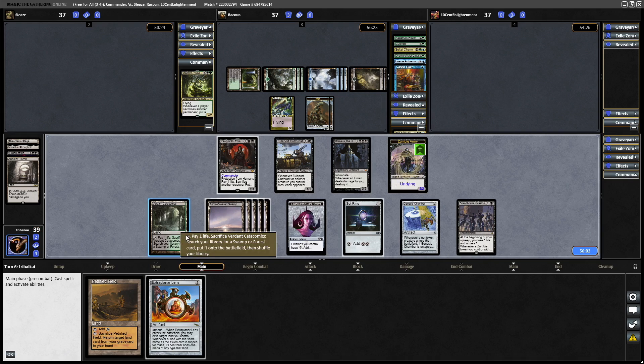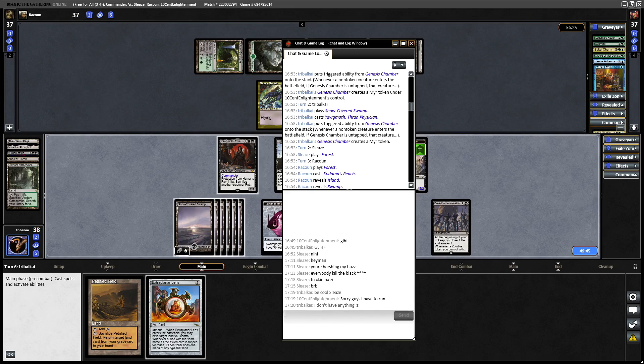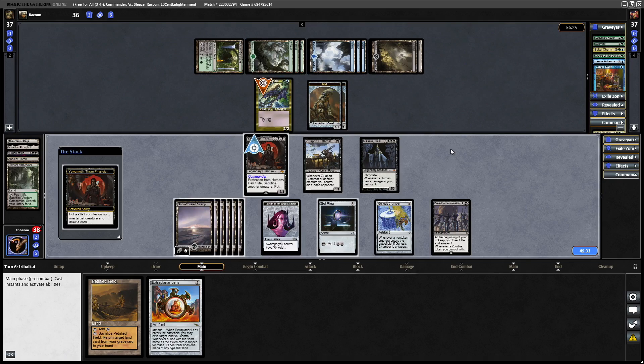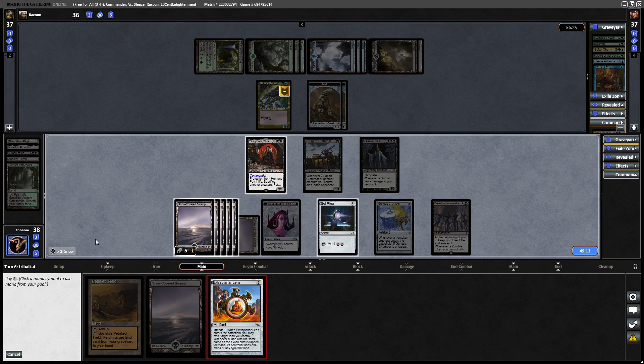We're not actually drawing into anything, so I don't know why they're scooping there. Anyway, I'm not going to say the same thing over and over about randoms on MODO. Let's try and get into something — we'll get rid of this flyer by sacrificing the zombie army. We're just drawing into mana apparently. Might as well get down the extra Planar Lens, making our stuff tap for five mana instead. It might matter if we get into Exsanguinate or something like that.